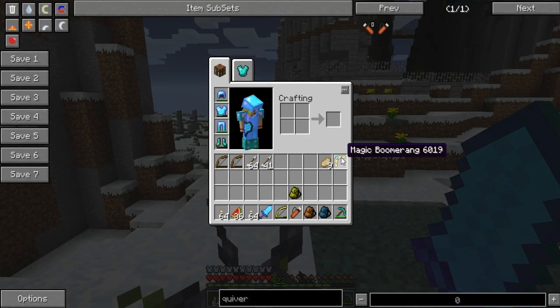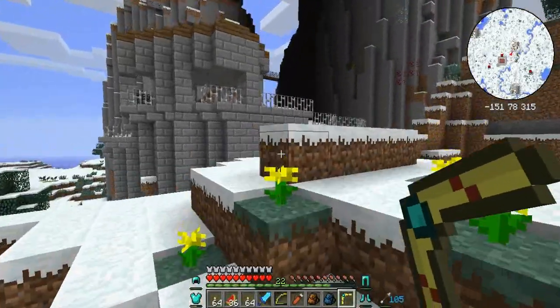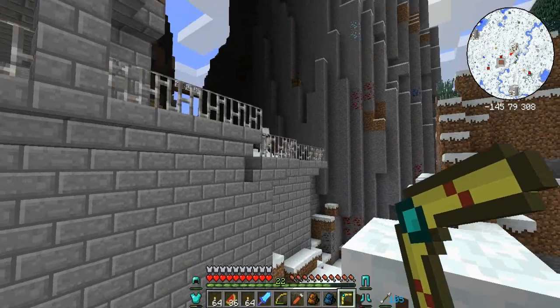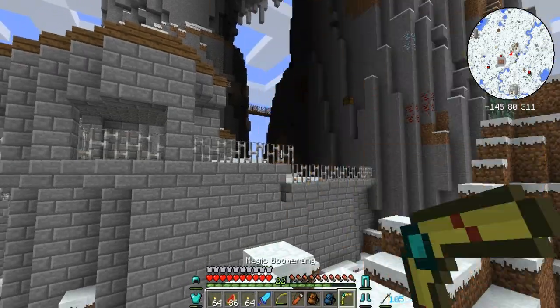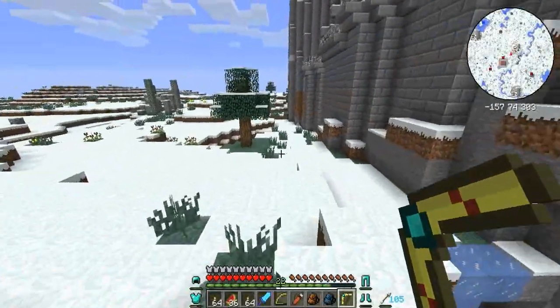I also want to test out the magic boomerang — I think you just right-click, but we'll find out. There's someone up there — oh god, there's a chest up there as well. I need to try and... I didn't hit anyone with that, but that's kind of what it does.